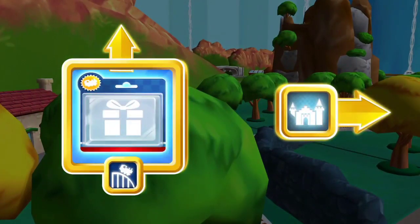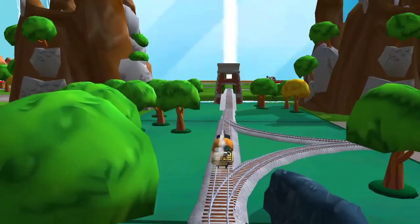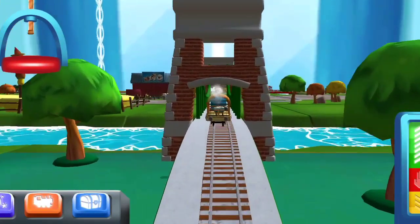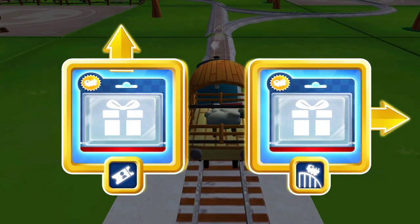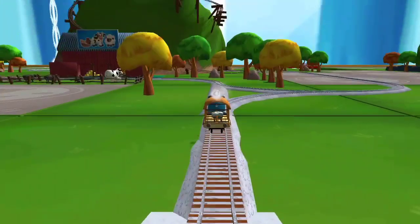Choose a direction. Forward leads to the crazy coaster mountain. Right — next stop, crazy coaster mountain. Right leads to the crazy coaster mountain. Forward leads to the Knappford station. Knappford station is just ahead.